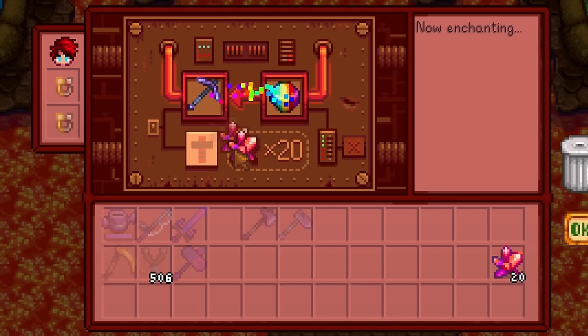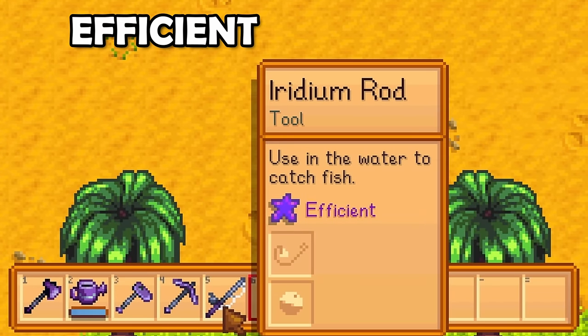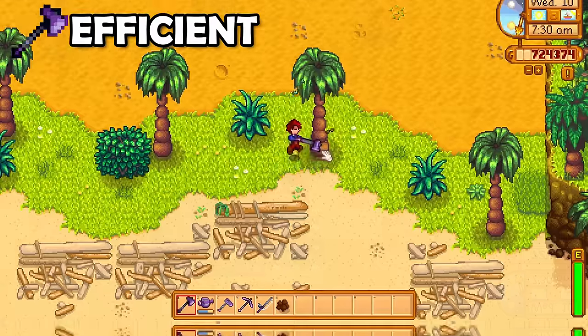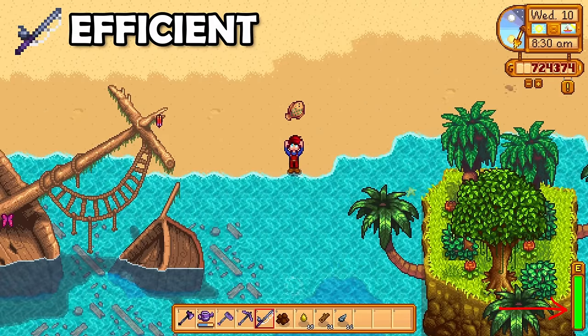It's a little bit complicated, but the enchantments will change once you have applied any enchantment to any tool. Keep that in mind if you are low on Prismatic Shards. There are many different types of enchantments. First, we have the Efficient Enchantment. Every type of tool can have this enchantment — it just causes your tools to use absolutely no energy. It's not a bad one, but there are definitely better enchantments.